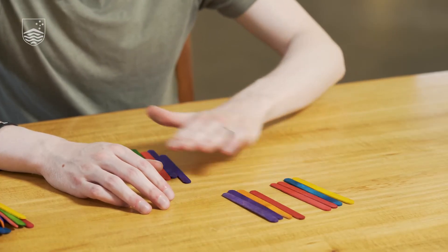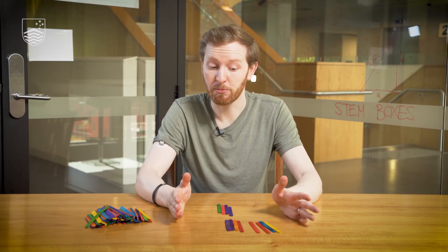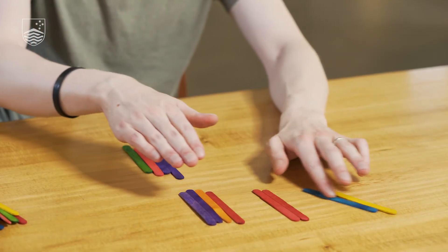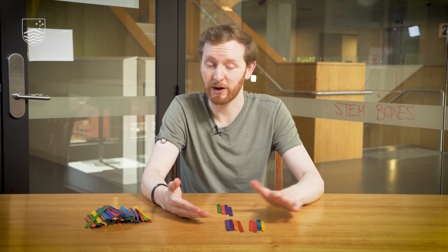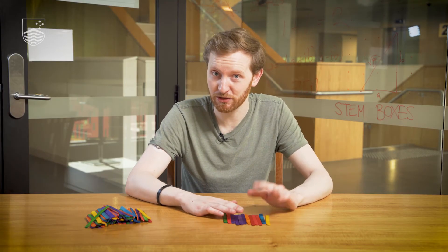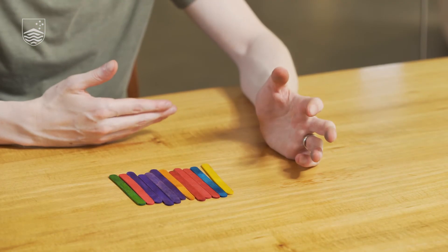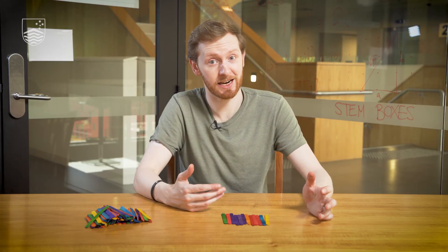Let's extrapolate from this. What if there are eight sticks? Again, left can take 1, 2, or 3, and no matter what they take, right hand can take the difference — if left takes 1, take 3; if left takes 2, take 2; if left takes 3, take 1. Either way, we've gotten back to four sticks for left hand, which is a losing position. So eight sticks is also a losing position. In fact, any multiple of four is always a losing position for that player. If you're not on a multiple of four, you can make them have a multiple of four. If you are on a multiple of four, you can't make the other player have a multiple of four. That's the key idea here.